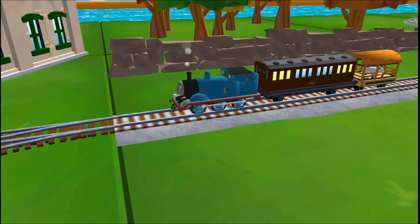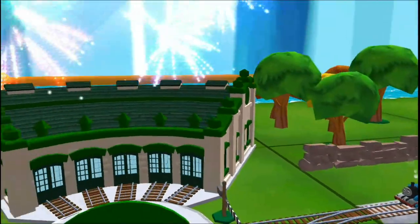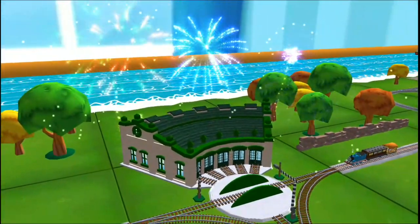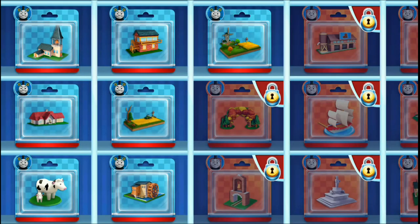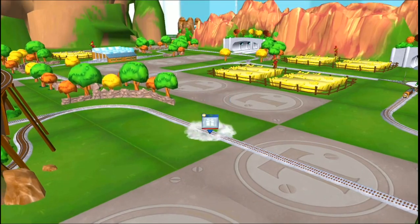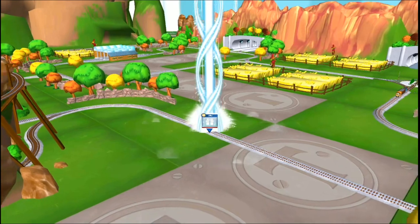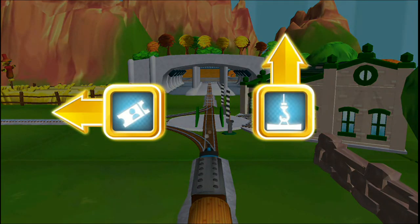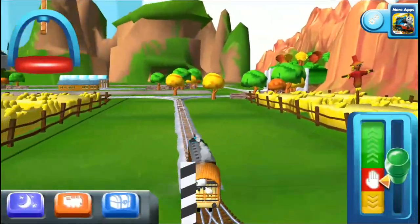That was great! Let's go — choose a new surprise pack. Follow the beam of light to find your surprise pack. Where should we go next? Left leads to Knapford Station. Forward leads to Brendam Docks. Knapford Station is just ahead.